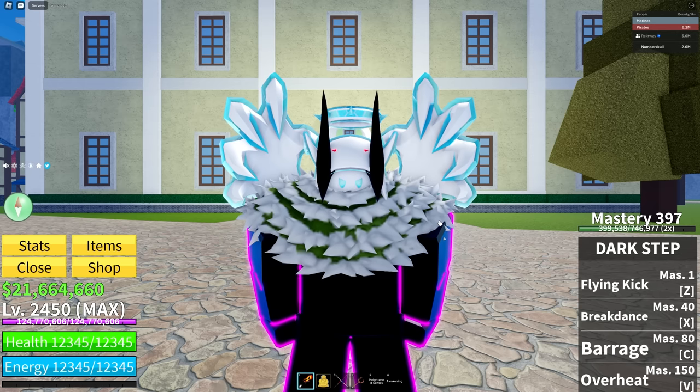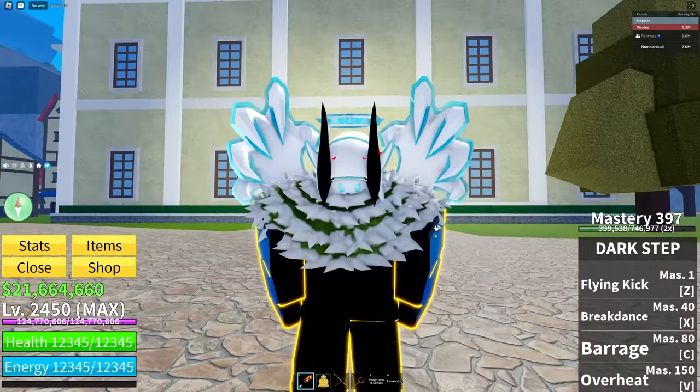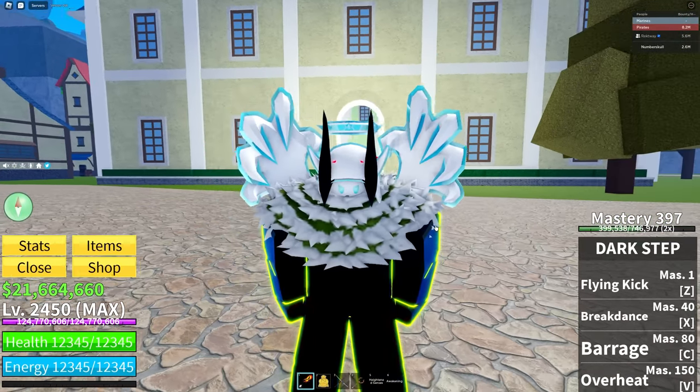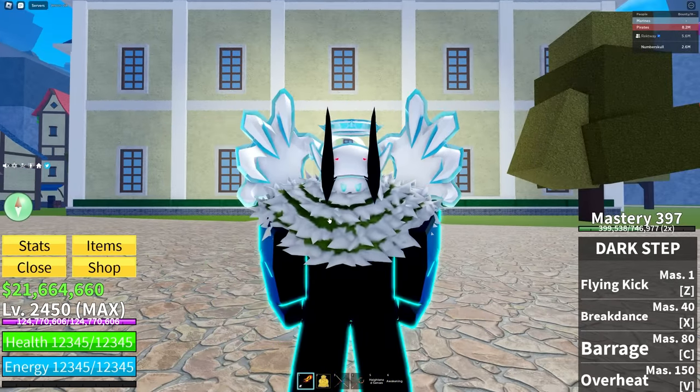In this video we haven't even touched the Death Step yet. I'm actually curious what Dark Step and Death Step look like, because they're two different fighting styles but you both use your feet. I'm curious if the abilities are very different, just like Electric and Electric Claw.